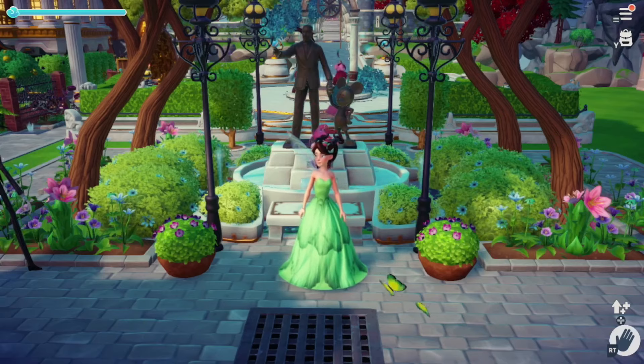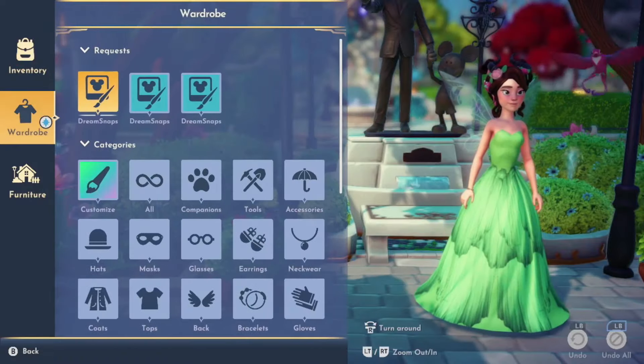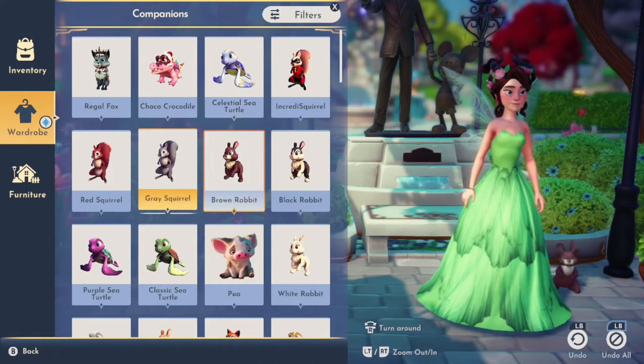Once you have unlocked a critter, to make it your companion, you go into your wardrobe section, and then there's a companion section where you can choose different companions to hang around with you.